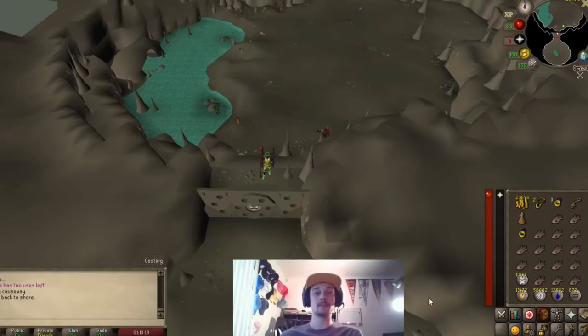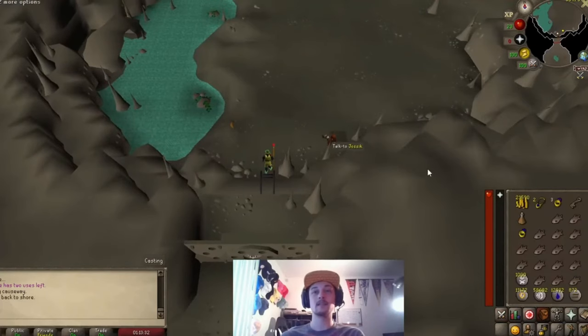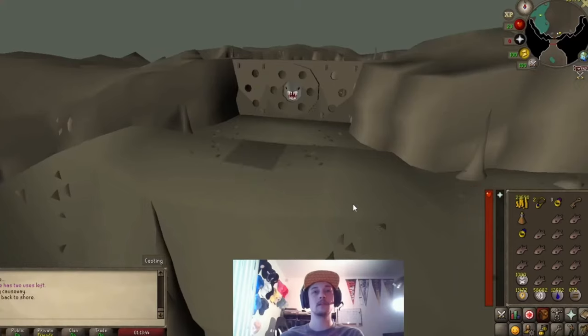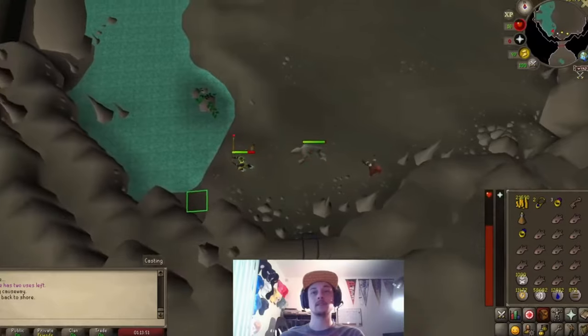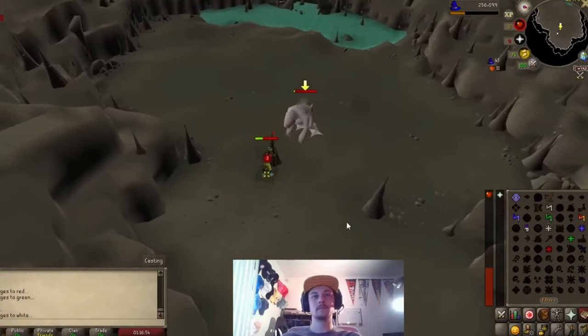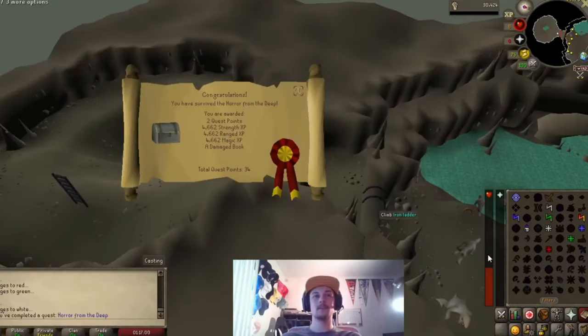I'm gonna show you guys a couple of safe spots for the Horror from the Deep quest — the first being for the Dagannoth you fight, and then the next being for the Dagannoth Mother. You go down this ladder with auto-cast set to Fire Blast, talk to Jossik, and then the Dagannoth should spawn. As soon as it does, just run into this back southwestern corner — that's safe spot one for the first Dagannoth. And there it is: Dagannoth Mother kill, and Horror from the Deep complete.